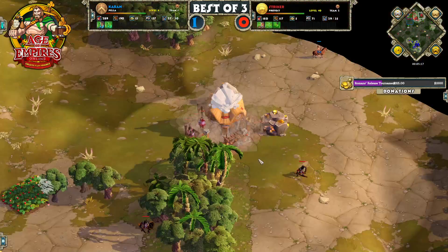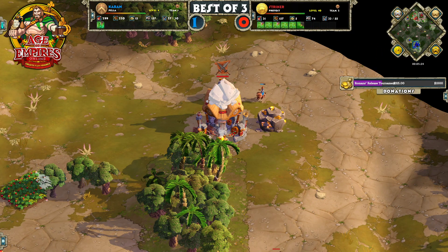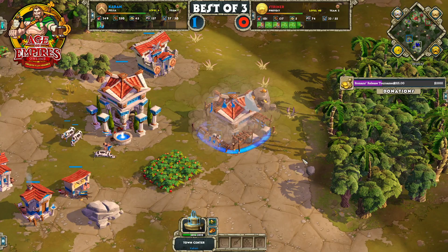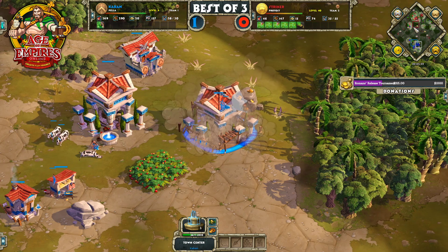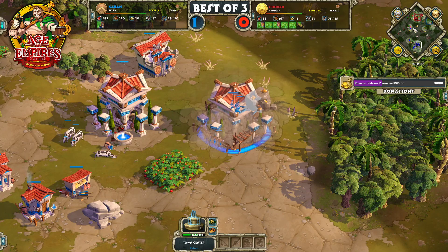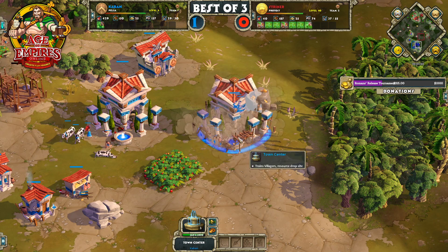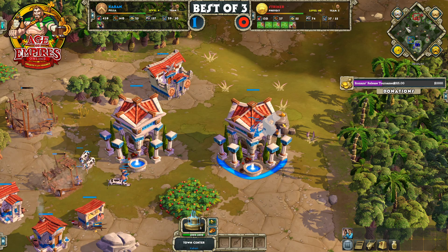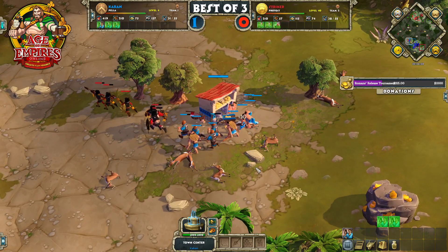Stryker throwing down his second town center on the eastern side of his base, protecting a couple mines and some tree line. Meanwhile, Caban again going for a very defensive town center — he appears to favor this kind of close defensive second town center. Sometimes you want to go purely for defense, and sometimes you get the fast town center up to eliminate walking time and get a slight edge in villager count. There are different tradeoffs. Stryker is now trying to counter push but will find that Caban has transitioned to getting Hypaspists onto the field.